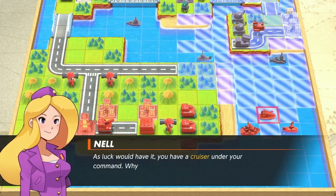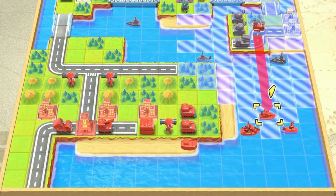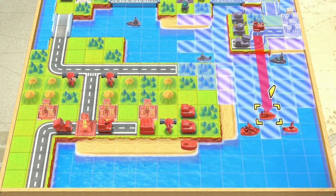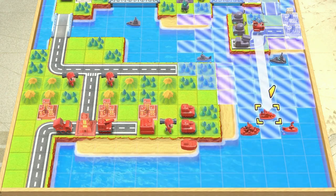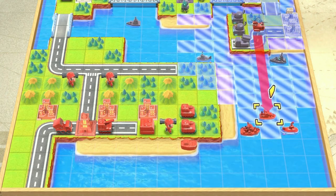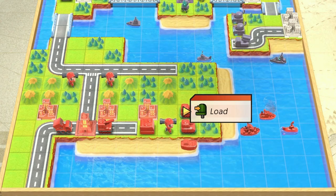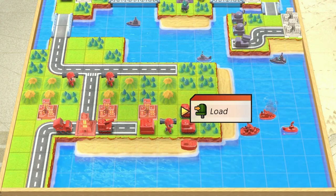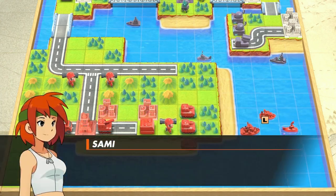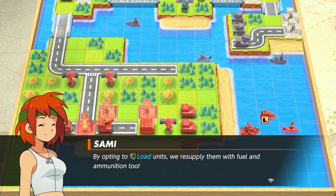As luck would have it we have a cruiser under your command, so why don't you move it to the cruiser space and load it. I honestly like — loading helicopters into cruisers is something nobody ever really does in this series, and it really is such an underutilized thing. I think it's the main reason that carriers were put into Dual Strike. It's like everybody forgets that this is actually a mechanic, so they just made a unit specifically designed to load air units onto it at sea. When you load units, you resupply them with fuel and ammunition too.